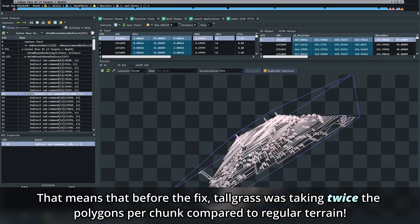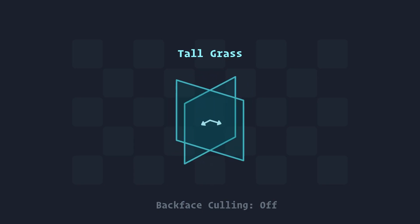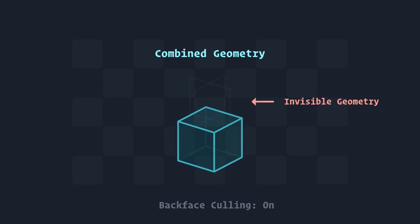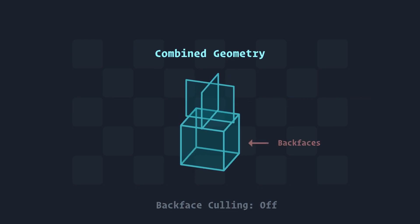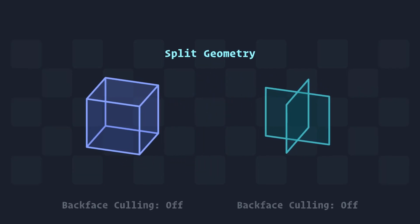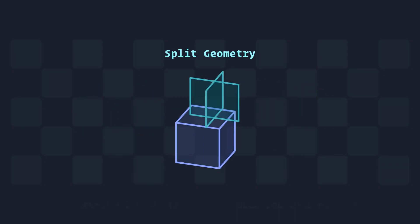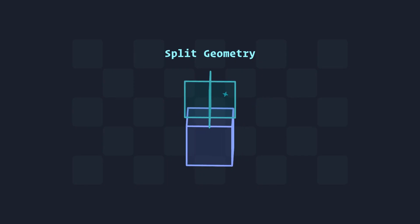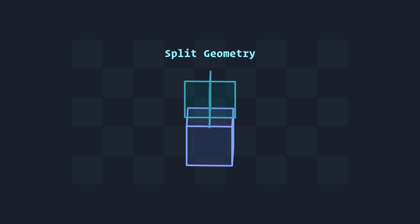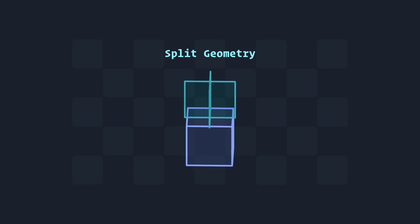The proper fix is actually really simple: just turn backface culling off. The problem is it can only be toggled at a mesh level, meaning I'd have to disable backface culling for any chunk with a single grass blade — a huge performance hit. Instead, I made the mesh generator output two meshes: one with all the regular backface-culled quads, and another containing foliage and models that should have backface culling turned off. This increases the number of meshes rendered, but only on surface terrain, so the effect is fairly minimal. The amount of geometry saved makes a huge impact on performance, so I'm pretty happy with it.